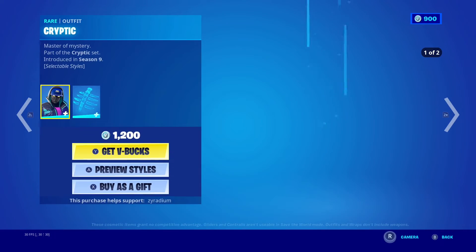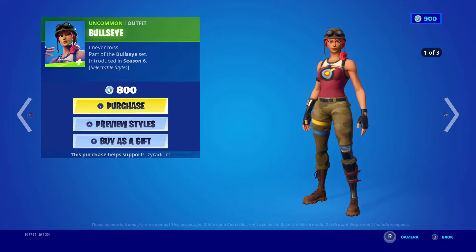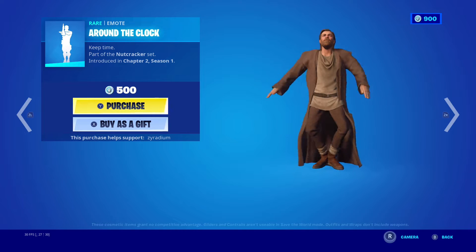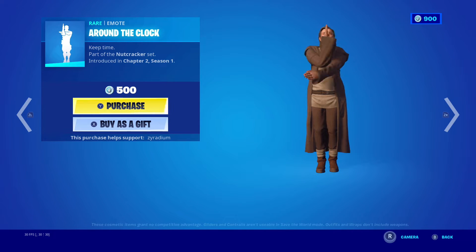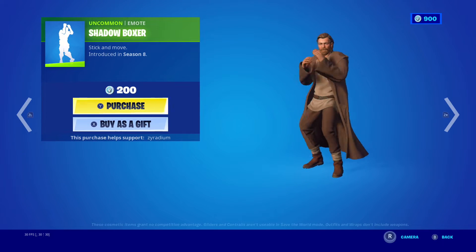Cryptic is back with the Spectral Spine. We also got Bullseye. Yeah, we got Fighter Kite. And we got Round the Clock. We just got Burpee and Shadow Boxer.